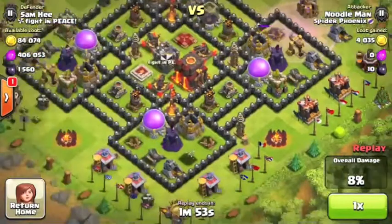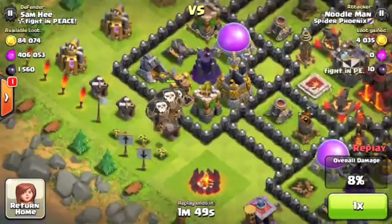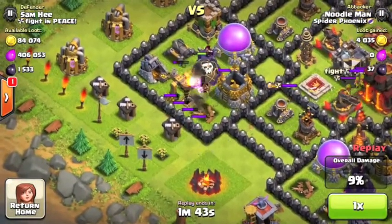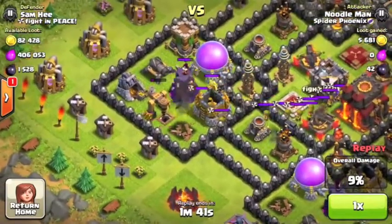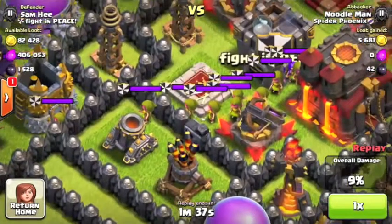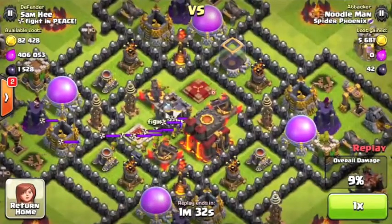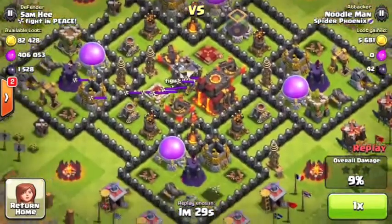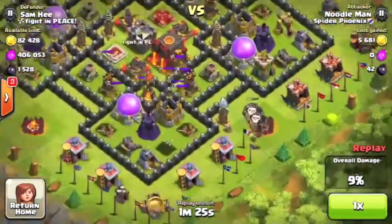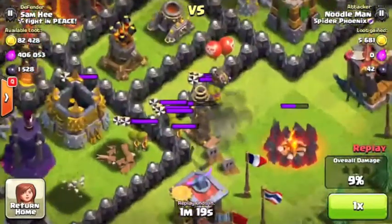More balloons coming from this side. It might be a little laggy. The balloons are coming out — a full army of archers. The X-bows are fully maxed out as well. This is kind of a maxed-out defense-wise base, Town Hall level 10.